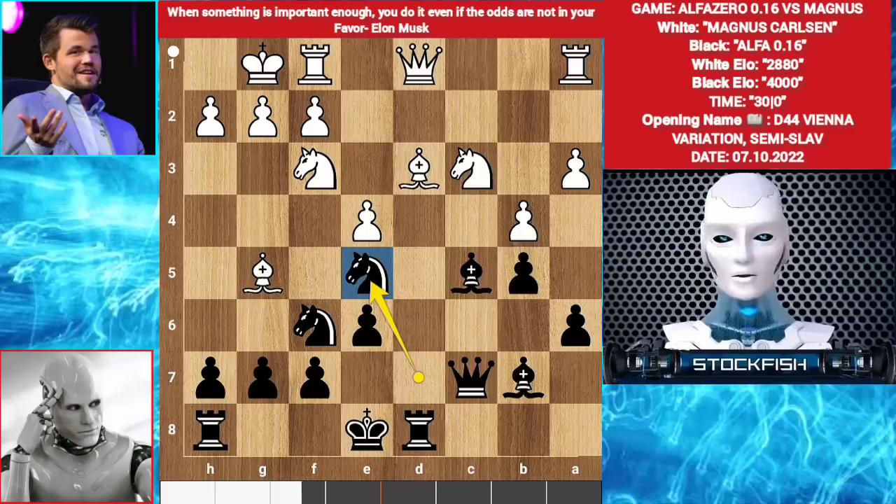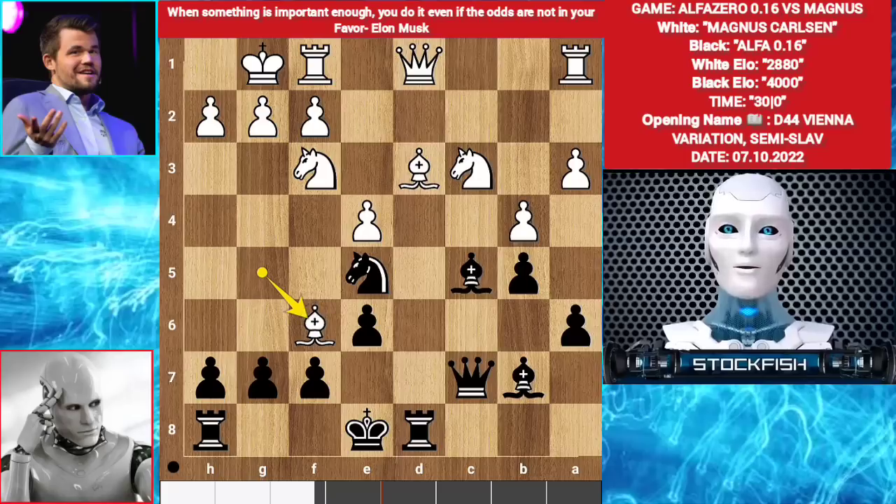I want you to pause the video and try to find the best move for Carlsen. Okay, time's up. If you found Bishop takes f6 — well done. You are wrong.